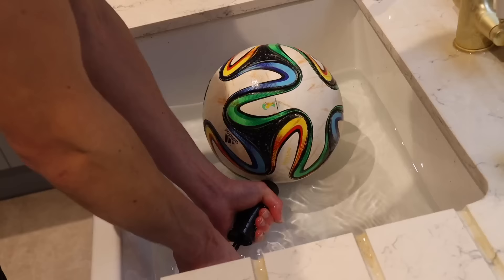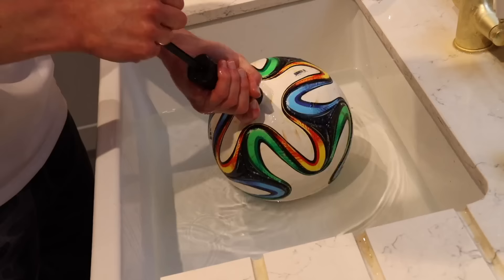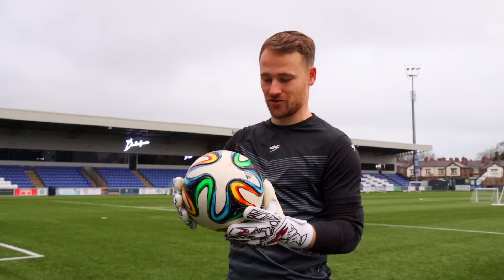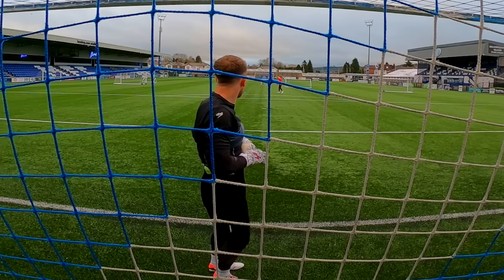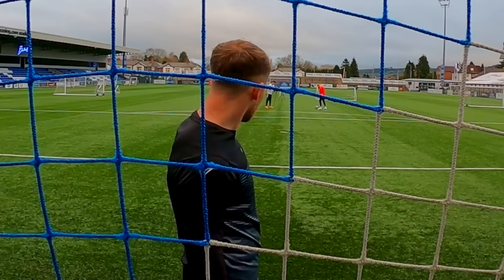Now the next ball could cause some serious problems. It's a football filled up with water. This ball is not only heavy but will also have a crazy amount of topspin and dip — it's almost like 100% topspin. It starts high and just drops. Connor's strategy: not going to catch it, just parry everything with strong wrists.